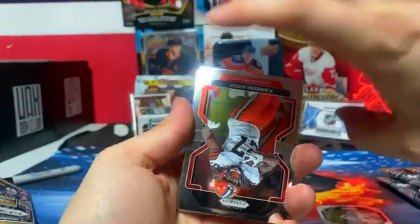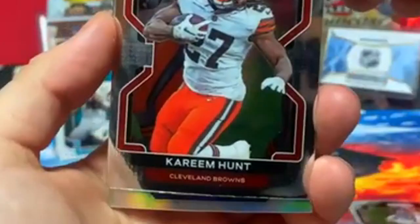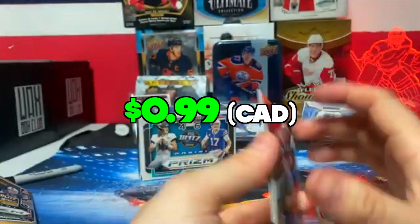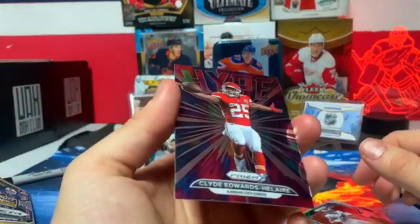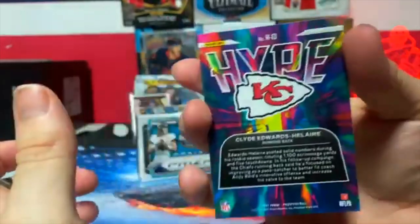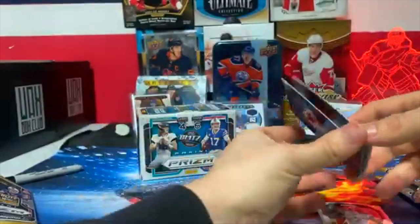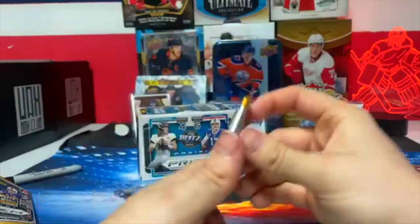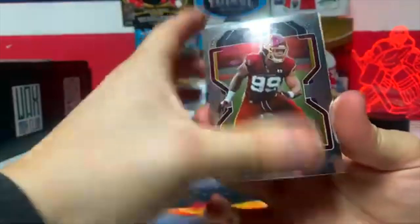Got an upside-down card — who is that, Kareem Hunt? Cam Akers from the Los Angeles Rams — I believe that's a silver prism, not numbered. Cam Akers. Oh, we got a Kansas City Chief — Clyde Edwards-Helaire! The Kansas City Chiefs are the front runners to win the Super Bowl this year. Comment down below who you think is gonna win the Super Bowl. Chase Young.